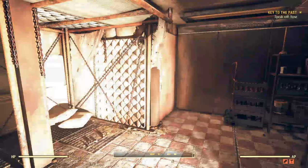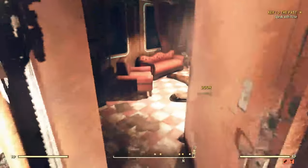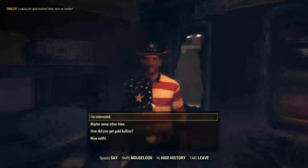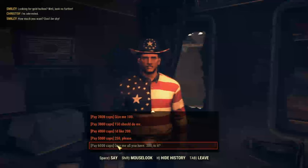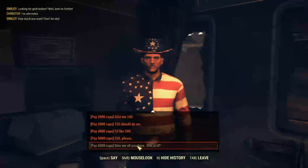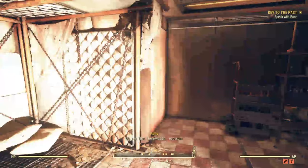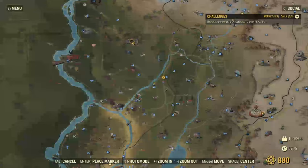Afterwards, you can go to the Wayward — which is the beginning pub — and go to the second floor, but this only works after you have done the main quest. Because then this guy will spawn in here: Smiley. And Smiley will give you 300 bullions for 6000 caps. You can choose to have less, but I recommend buying the full kit. This resets every single week — I think on Tuesdays when the weekly resets are — so he will be ready to give you 300 more. That's one and a half days worth of grind for just some caps.